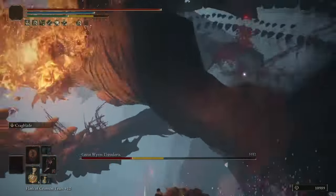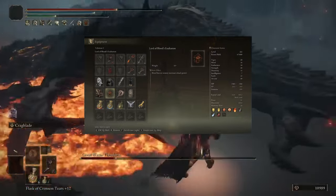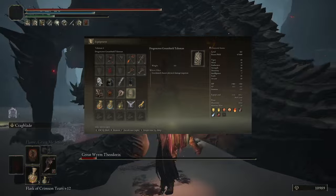So for the build, the talismans are Axe Talisman, Two-Handed Sword Talisman, Lord of Blood's Exaltation, then either the Two-Headed Turtle or a defensive talisman of choice. And for the Physick, Stone Barbed Tear plus Spiked Cracked Tear.